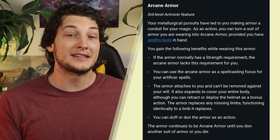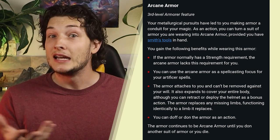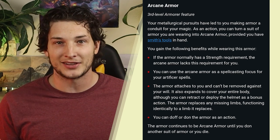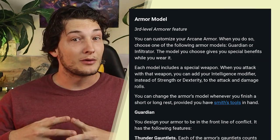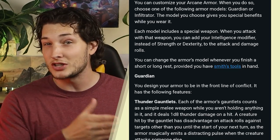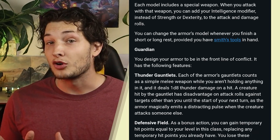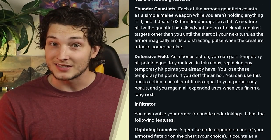It replaces any missing limbs, as if you didn't have enough coolness. Most of these have no mechanical significance, so they can be ignored altogether if you want, and they have no impact on the game, which will come in handy with your flavoring in a moment. In the same level you get two armor forms that can switch every long rest. The Guardian form gives you a Thunder Gauntlet attack and a defensive field that gives you temporary hit points.